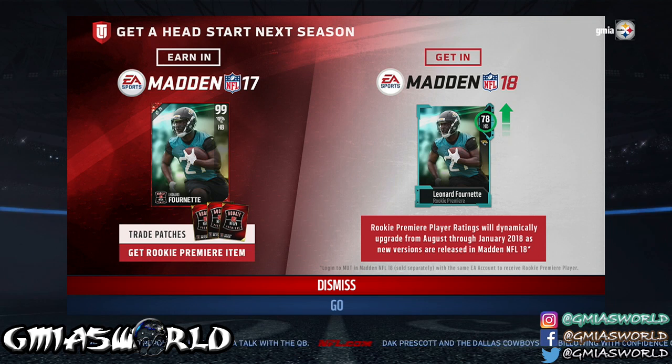Obviously you can see what is like a teal color for the new art that they're bringing in. The rookie premiere set — the ratings for these players, which are the dynamic ratings, will change anywhere from August through January 2018, depending on how the players play in the preseason and also throughout the year.